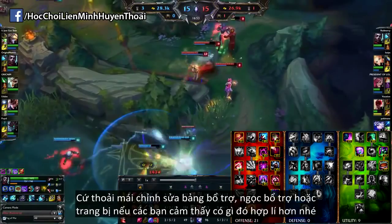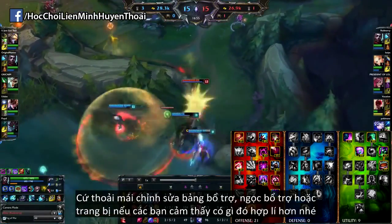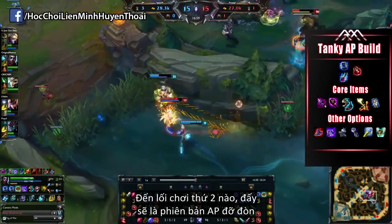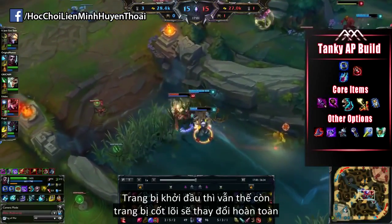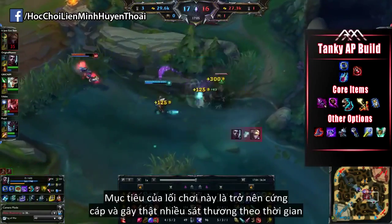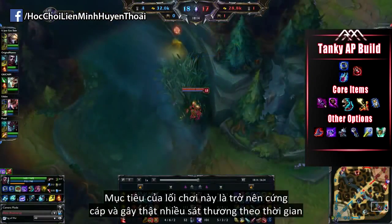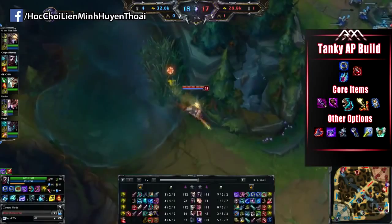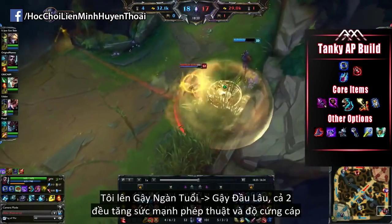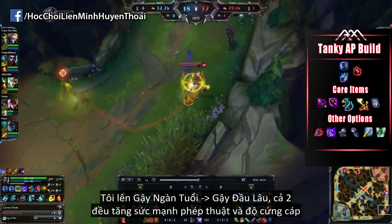Going into the second build, it's going to be a tanky AP version of the first one. The starting items are definitely the same, but the core items is where everything changes. The purpose of this build is to be more tanky and be able to do more consistent damage. With that being said, I really like Rod of Ages and Abyssal Scepter — both of them give you AP while also giving you defensive stats.